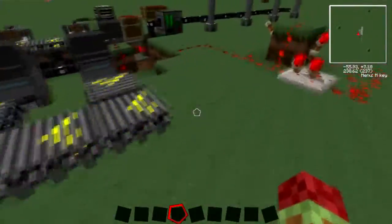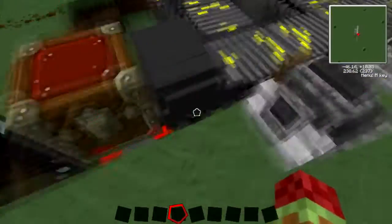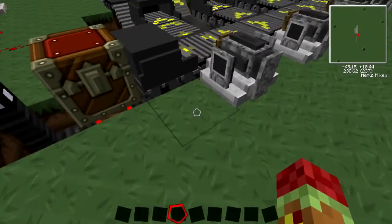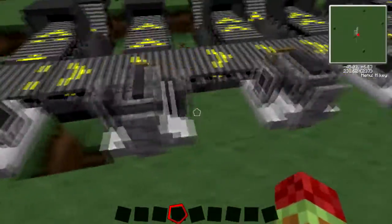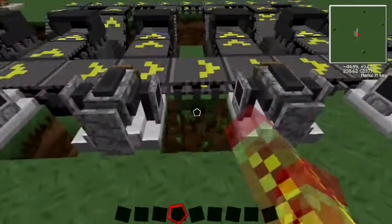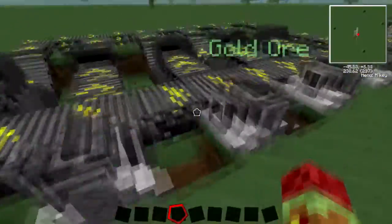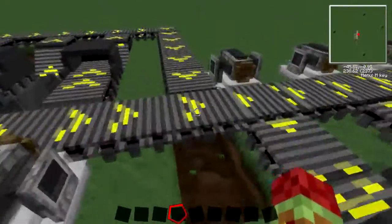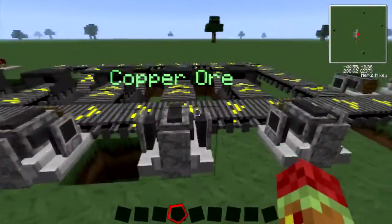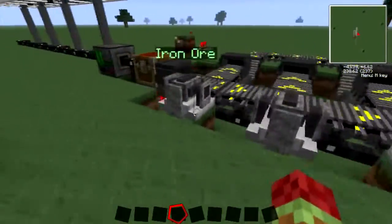One trick I did learn: you only really need to power one assembly line piece. Power will travel all the way down. It kind of stops here because I had to power these electric furnaces, but then they just keep going. The current travels through these pieces, so you can save on wire and things like that.